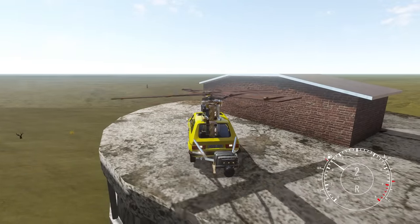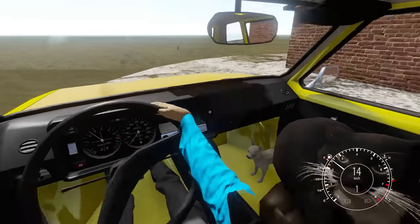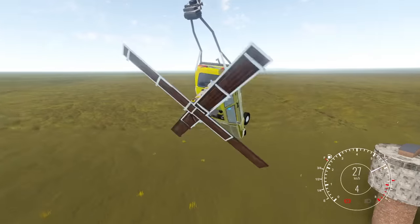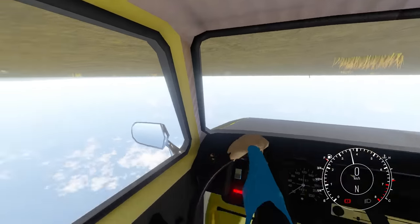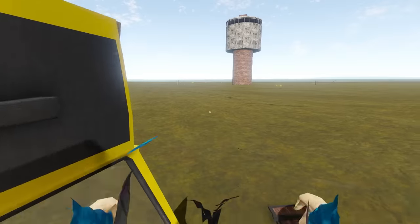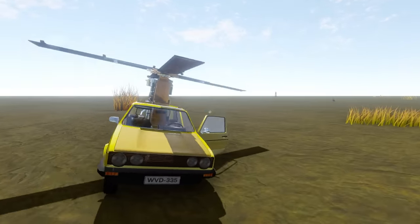We're gonna get a running start. Back up. All passengers, make sure your seatbelts are on because — oh gosh. Okay, I should not have done that. Land it gently. Don't explode. We're upside down. How do I get out of this? I don't want to jump out — that might hurt. I turned off the car, and then we flip it. Perfect. And then we just start up the helicopter car again.